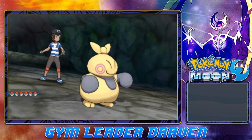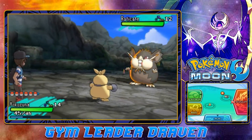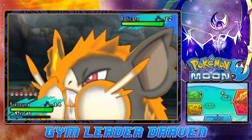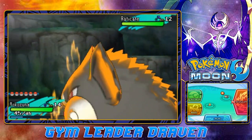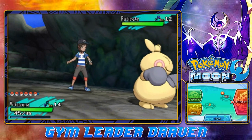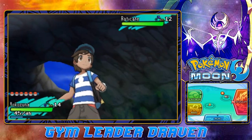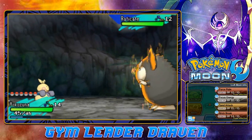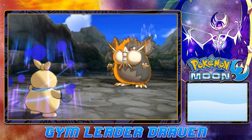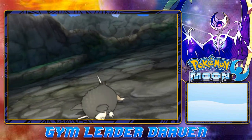Here we go up against Totem Raticate. If you are playing Pokémon Sun you will be going up against Totem Gumshoos. Alolan Raticate's SOS ally would call out an Alolan Rattata, while in Sun, Gumshoos calls out Yungoos. Let's just get right through it — Brick Break! Here comes a Tail Whip trying to weaken our defenses. He's literally going Super Saiyan, but Brick Break for the win!